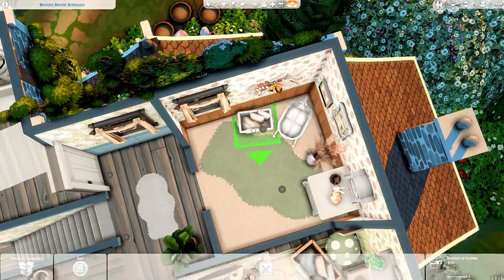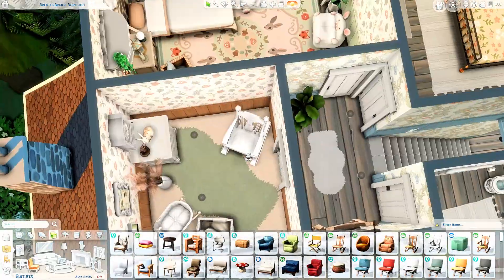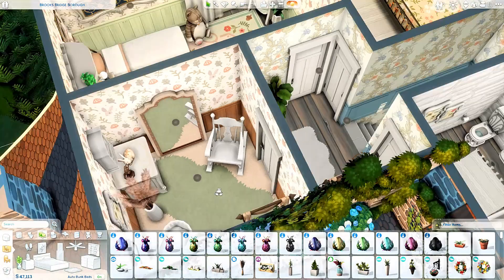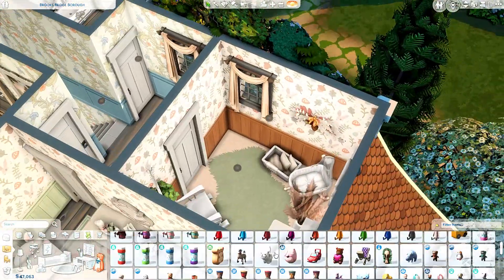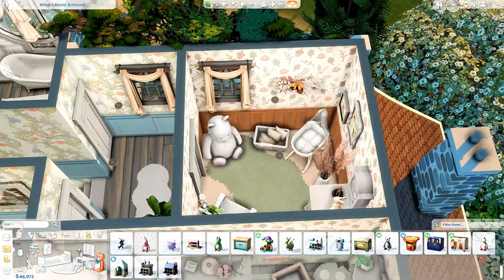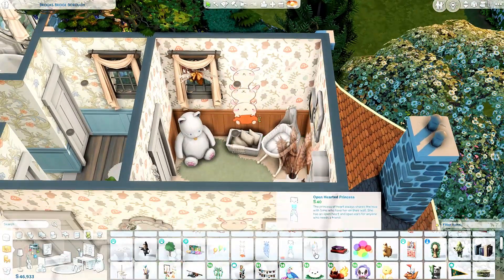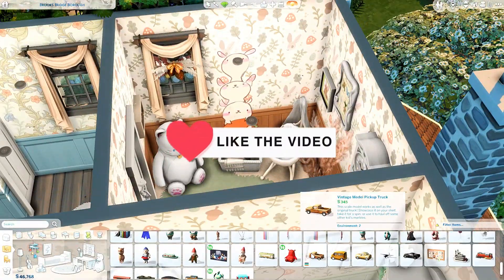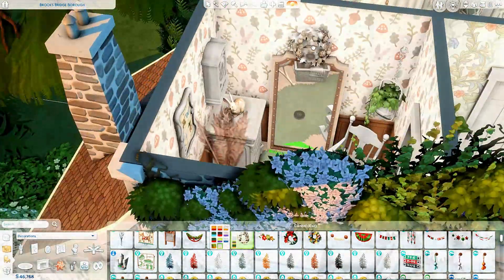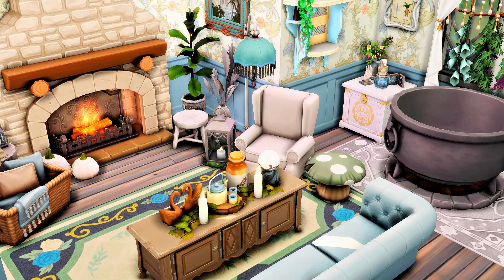I'm going to wrap things up here. This house is available to download from the gallery — my Origin ID is RachelPedd. Tray files are linked down in the description box below, and you can get them from SimFileShare. Screenshots are at the end of the video if you'd like to see what the house looks like in game. Thank you so very much for joining me here today everyone — take care and I'll see you next time!